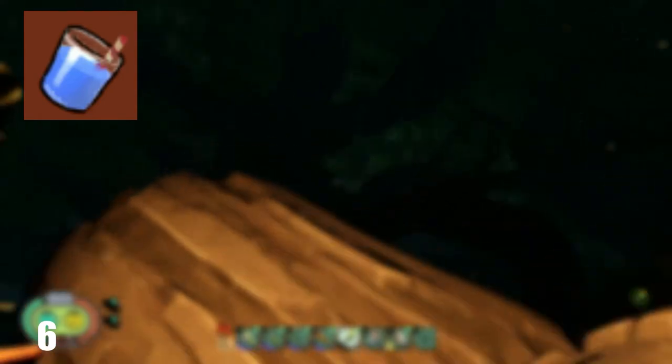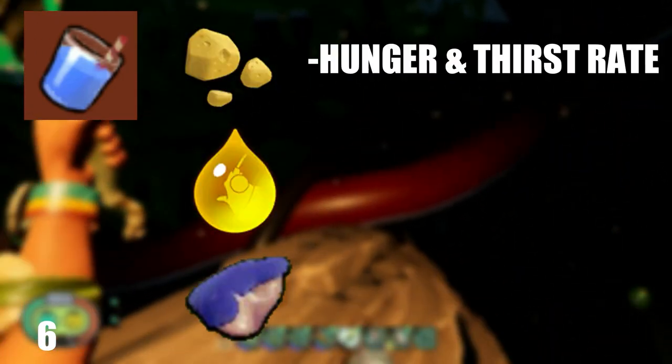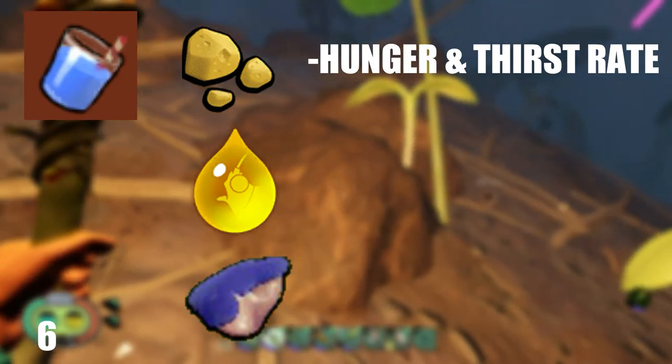To make the Hedgelord, you will need an Acorn Bit, an Aphid Honeydew, and a Berry Chunk. This drink lowers hunger and thirst rate, and it heals.